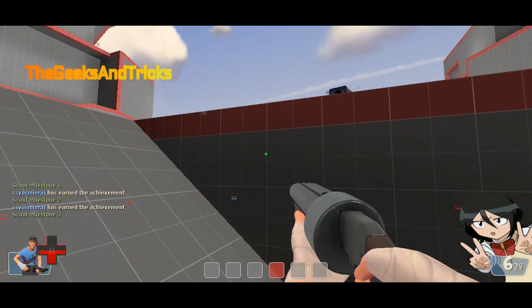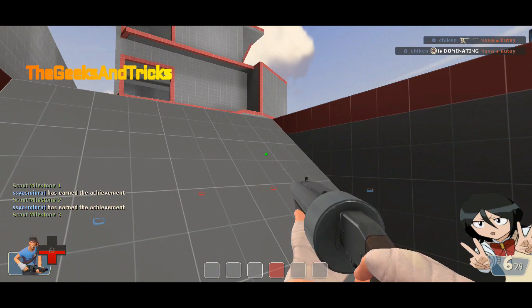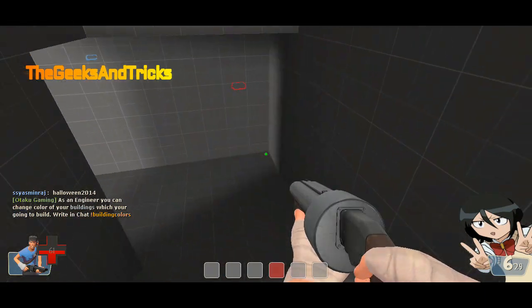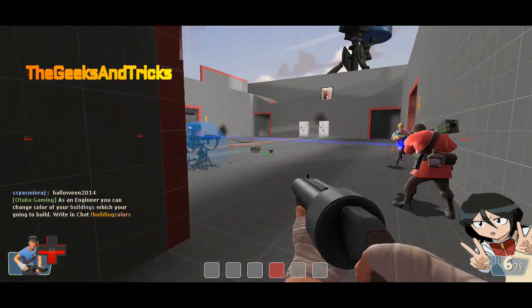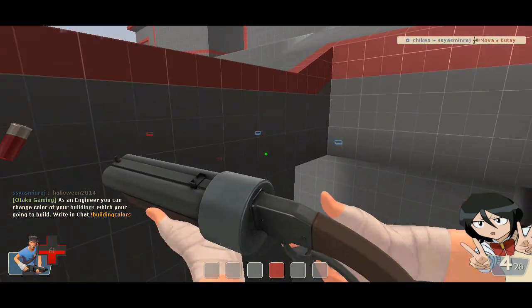Here, as you guys can see on the right side, you have started getting achievement unlocked notifications — a lot of achievement logs are already coming in. I believe you have already received the items.